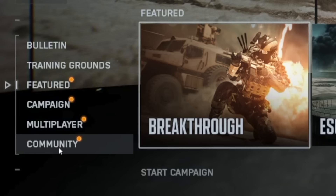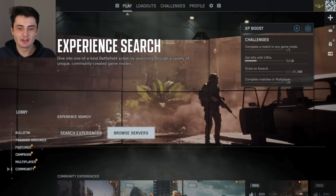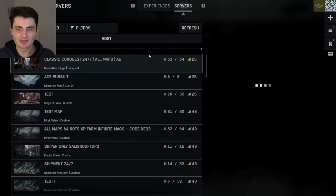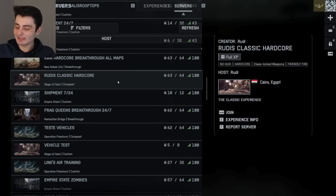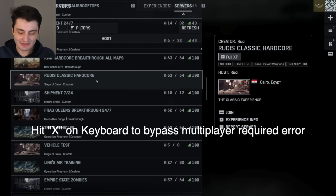First, click on Community at the bottom left, then look for the Browse Servers option and click into it. Then look for a server you want to play in. Instead of clicking it with your left mouse, don't left-click it.